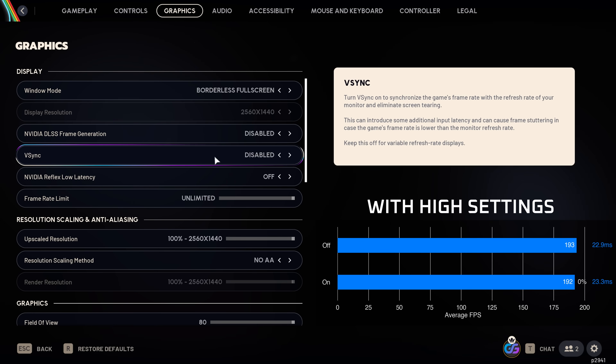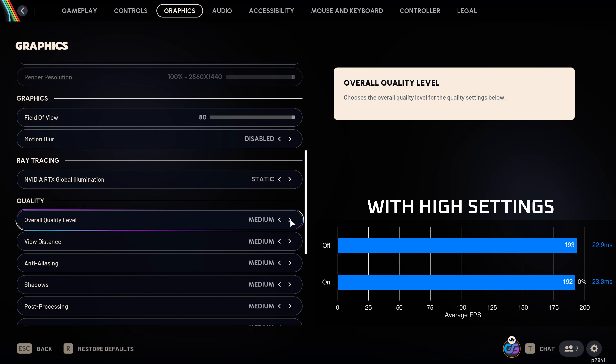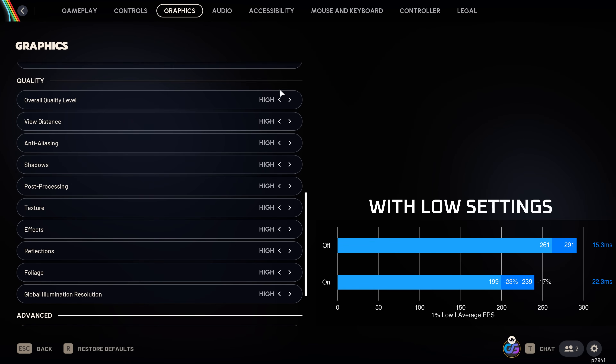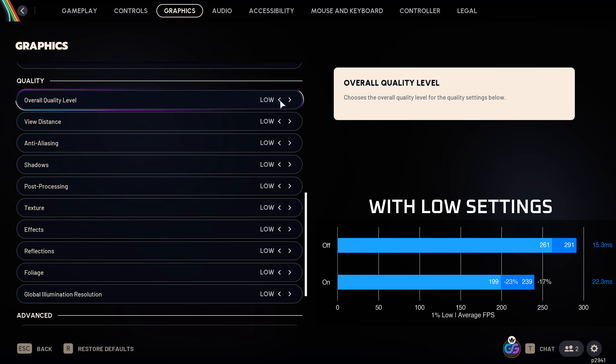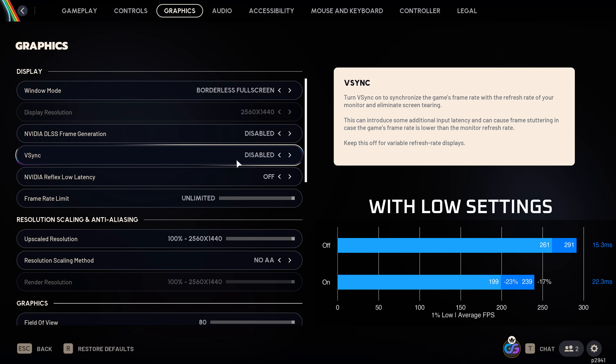VSync you'll only want to enable if you experience screen tearing. Using the high preset to get below the monitor's refresh rate shows the increase in input latency isn't that big, but with everything on low the latency increase is much greater. Keep in mind that if you generally get higher performance than your monitor's refresh rate, VSync is significantly increasing your latency.